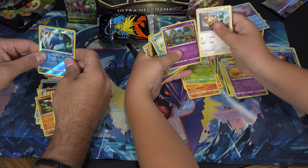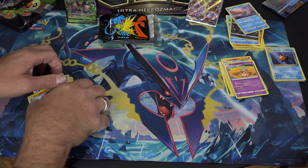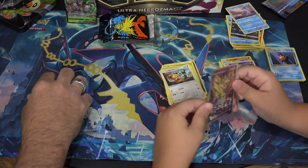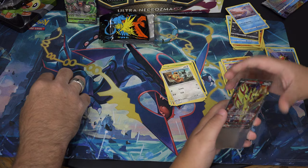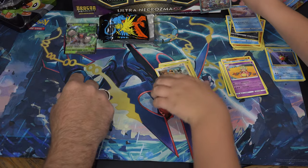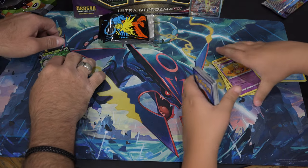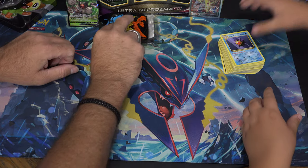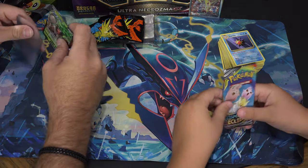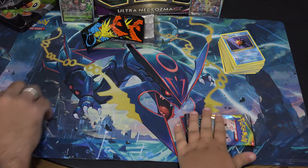We got a Krimpflup reverse holo and an Armaldo regular rare. That's a good pull — I'm happy to get this. We just opened two tins and all we got was the promo, the rule of boom, and this. That's actually really great. I was happy to open the Cosmic Eclipse — it's pretty good. I don't have much experience but I think it's going to be a good set, so I'm excited to open more. Please like and subscribe and I'll see you in my next video.